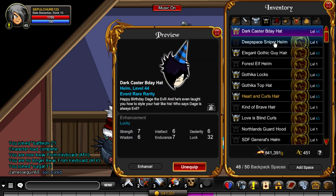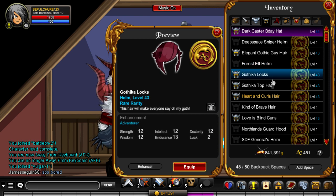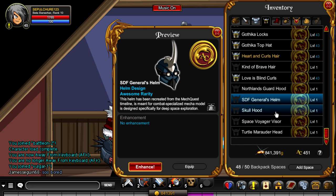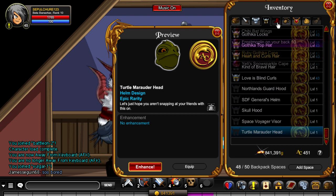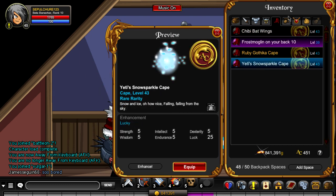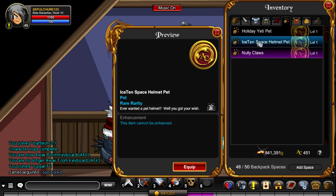Yep, there you go. There's a bunch of helmets I got here, mostly from the treasure chest, but it's good enough. And I got some from farming that new boss — because why not — and I got the frog face, because everyone loves that. Got some cool stuff here, got that cape, got this pet.